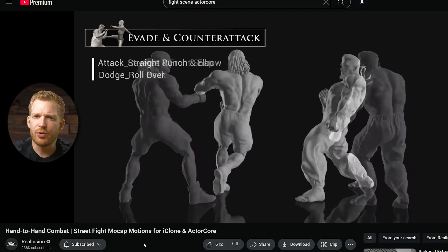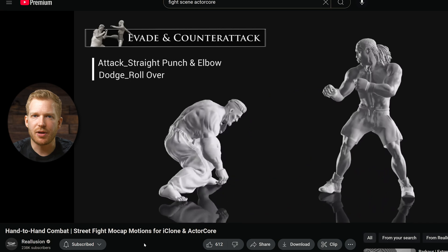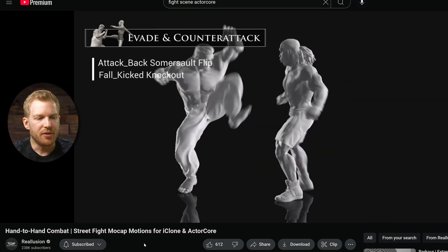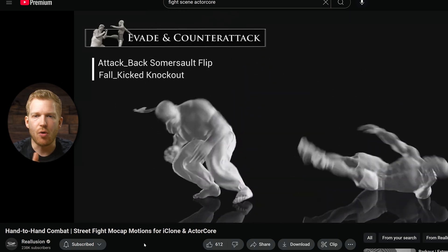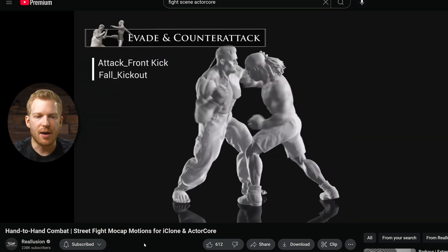I also have an affiliate link for Artlist — if you want to try them out and support the channel at the same time, it's in the description. One thing that's really interesting about these animation packs is I haven't found anything really similar to this. There are paired animations on Fab and elsewhere, but there's not a lot of great choreography that you can drop into a fight scene like this.